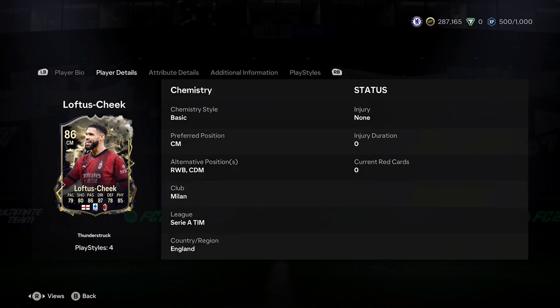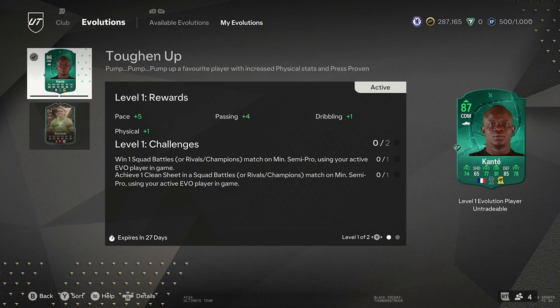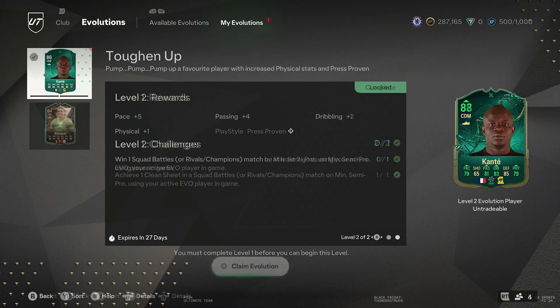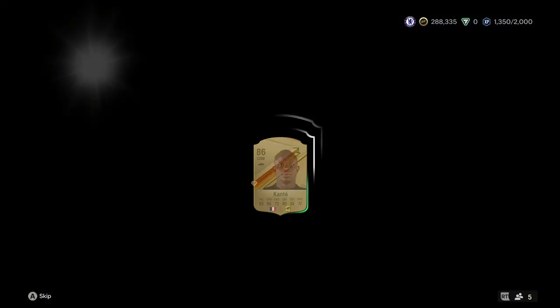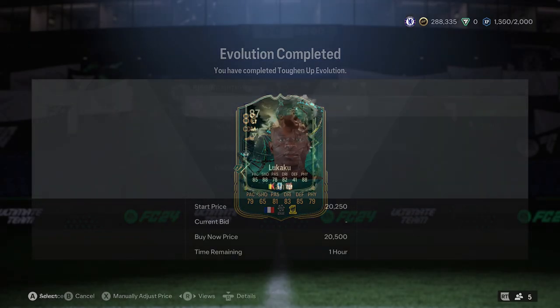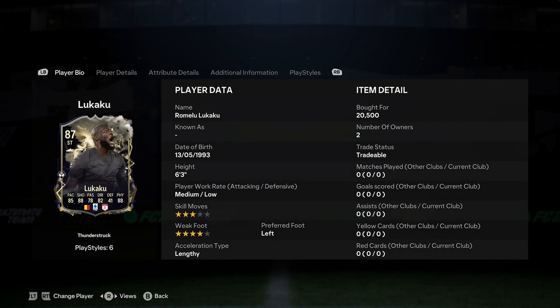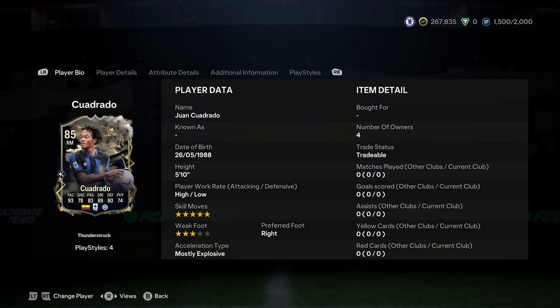This is the first time ever that EA released a pack in the store that had double icons. The only time I can remember a pack having more than one icon was back in maybe FIFA 21, where they released an icon pack — there were like five in them and they weren't even good icons, they were just the garbage EA could muster. Larson was in there, and he's the only one I really remember from the old days.